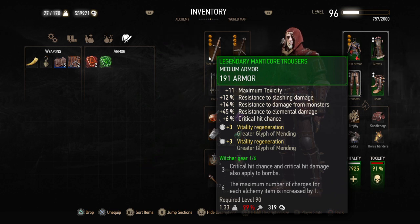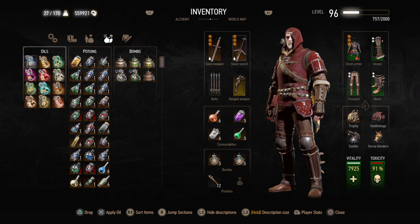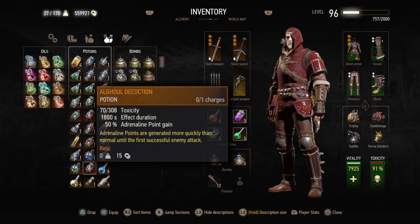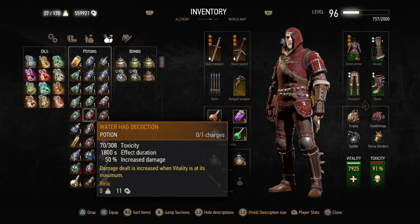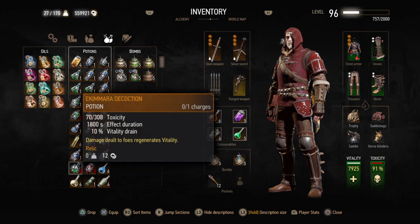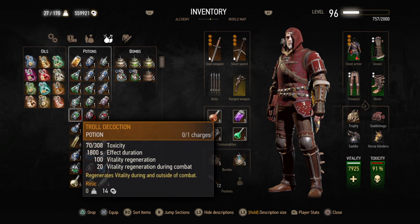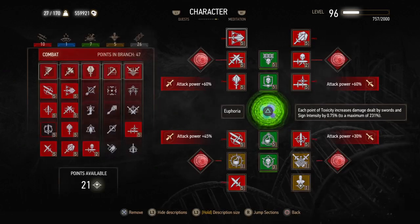We're wearing the Grandmaster Feline gloves, body, and boots, and the Legendary Manticore trousers for that additional toxicity, which allows us to abuse the potion and decoction system. You can use four decoctions at any given time. The best ones are the Troll Decoction, Water Hag, Aghoul, and Ekimara. We're mainly stacking a 50% damage increase at full health, adrenaline point gain, and critical hit/instant kill chance tied to adrenaline points. Swallow returns vitality from damage dealt, and Troll constantly regenerates vitality.